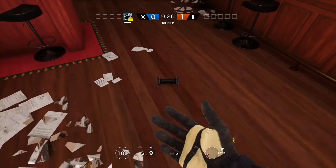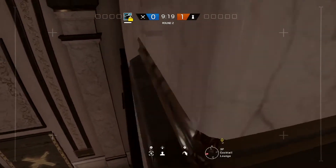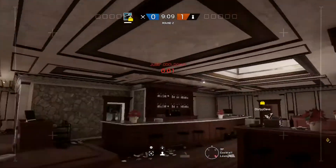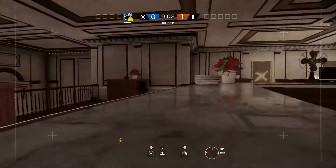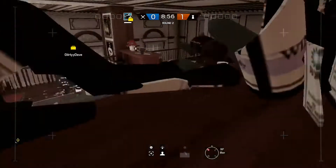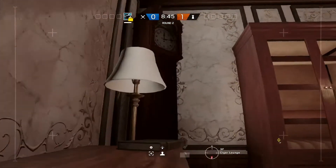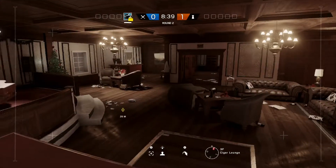For drone spots, I'll show you a couple of nice ones. Right here if you want a view onto pillars or second floor lobby, get a drone right here - pretty nice good view. There's no really great spot in the main area, maybe just hide it under a chair. But I've got a nice one in cigar - jump onto this little table and then onto these shelves for a good view of the majority of cigar lounge. Solid cam.